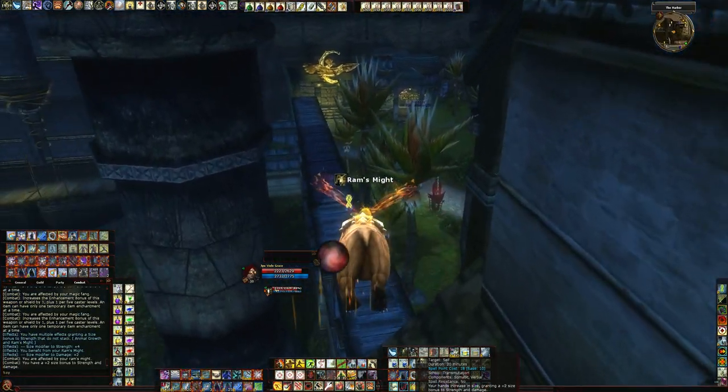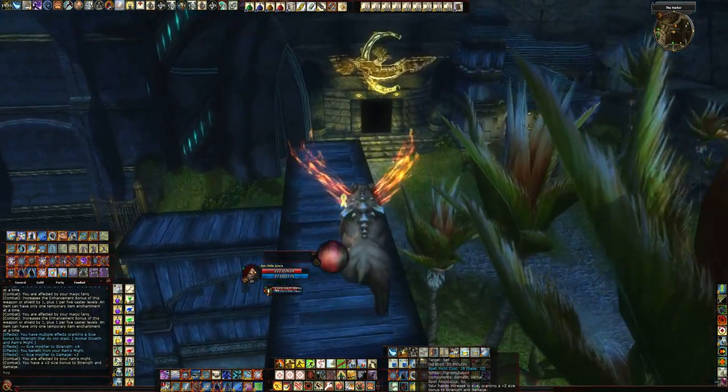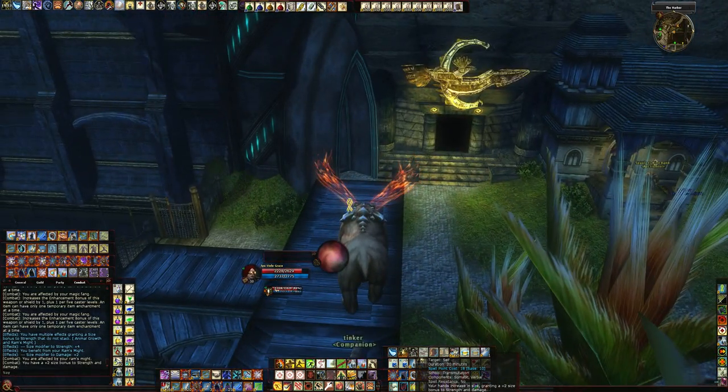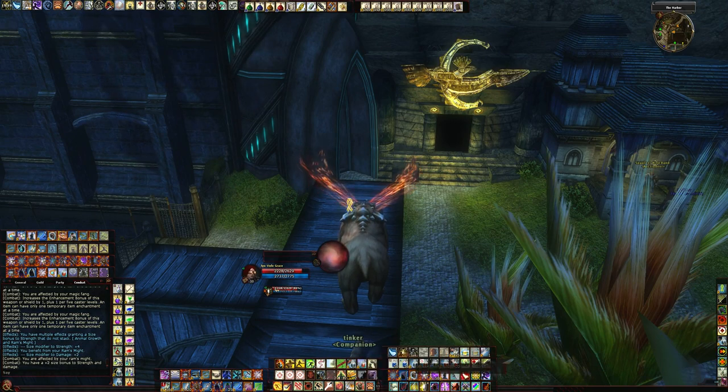Ram's Might: the size bonus lasts a lot longer than Animal Growth. It gives plus two bonus to Strength from your size bonus — it's the same as Animal Growth — however, it gives you plus two to damage also. Something you want to take, of course. If you have access to Death Ward, take it — you need Death Ward.